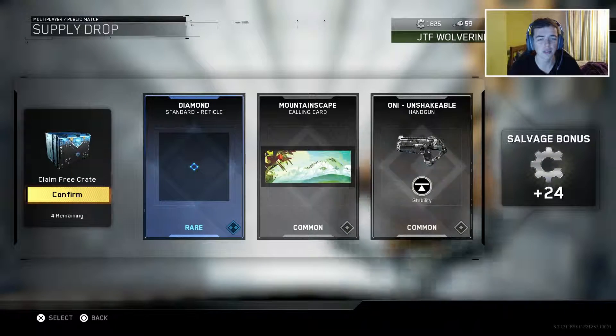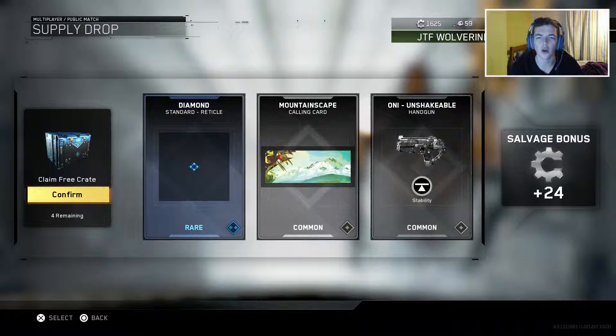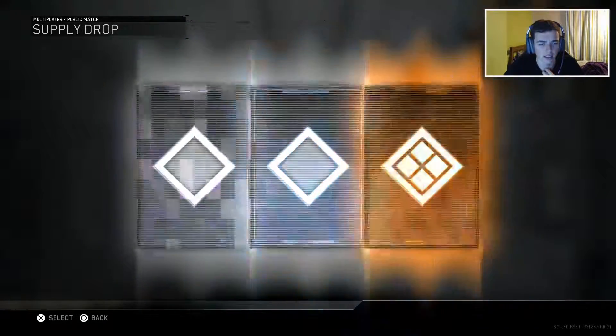Diamond standard rectangle — not really that bothered about that. The mountain skating calling card and the on-eye unshakable handgun. Those really weren't that good to be totally honest. That's quite disappointing.